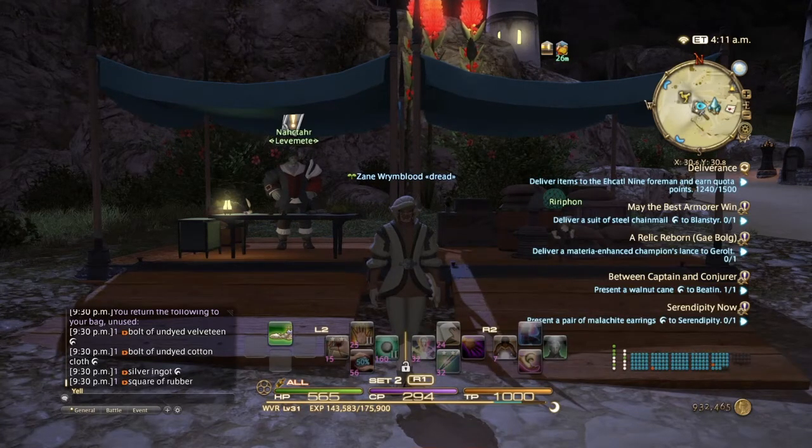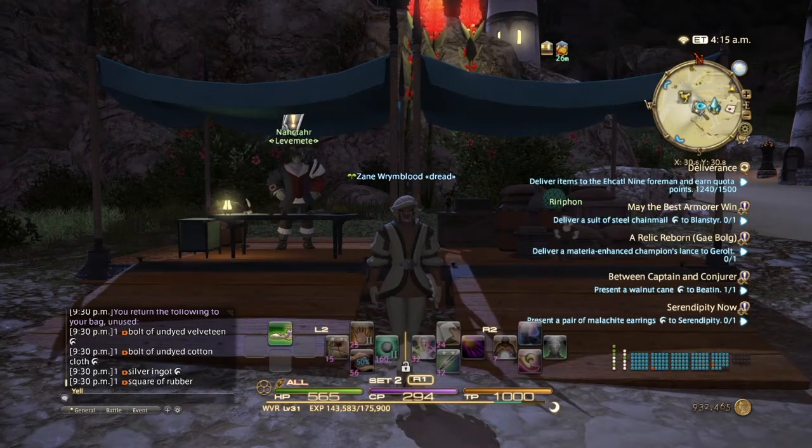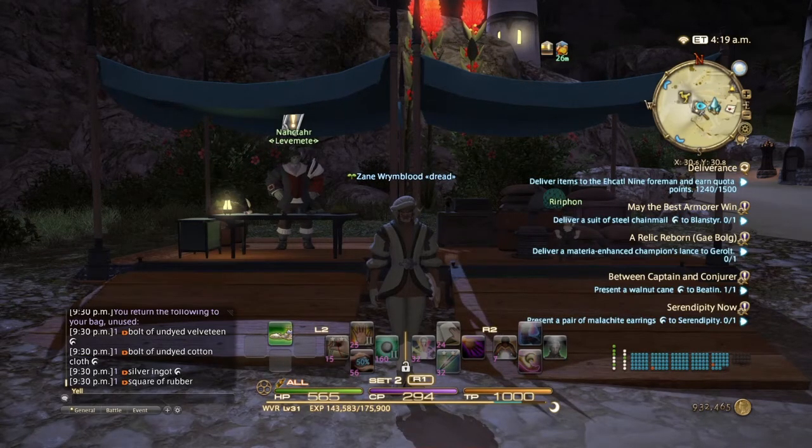Hopefully you've been keeping up with your crafting and you should be around level 30 at this point. At level 30, your guild master is going to require you to pass in another high quality turn-in. This time it's going to most likely be a piece of gear with 70 durability instead of 40. We're going to be doing my weaver main quest to show you the same rotation, but on a durability 70 item.